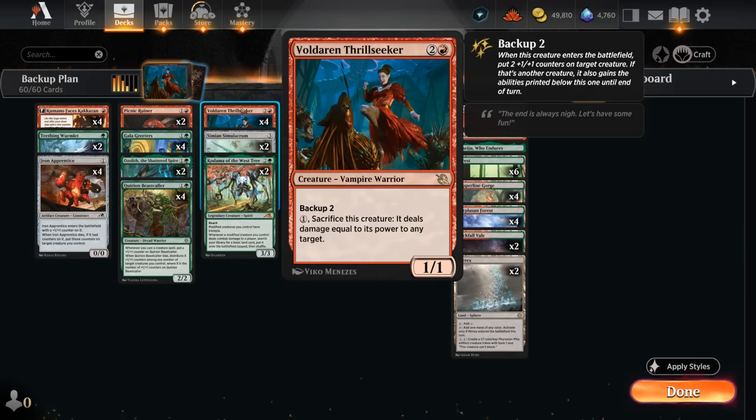This is one of the main build-arounds in the deck: a three-mana 1/1 with backup two, so it can put two +1/+1 counters on a target creature when it enters, and also grants the ability to that creature until end of turn. For one mana we can sacrifice it to deal damage equal to its power to any target, so that can represent a lot of damage in the late game, since it can also damage the opponent directly and gives our creature deck a bit of removal.